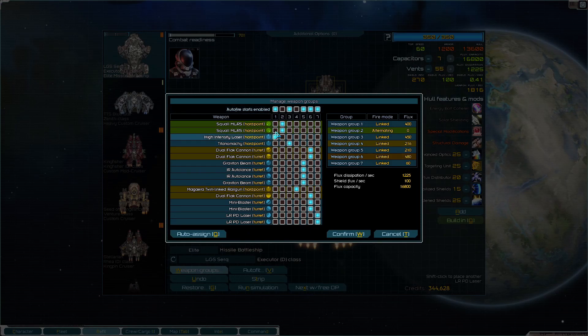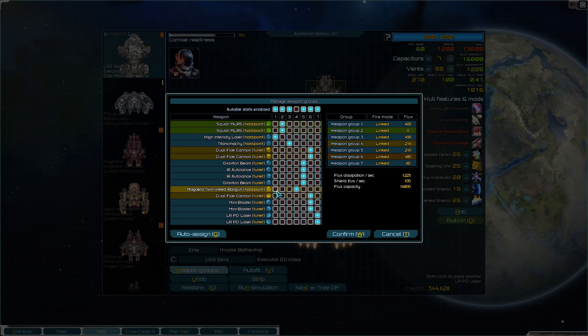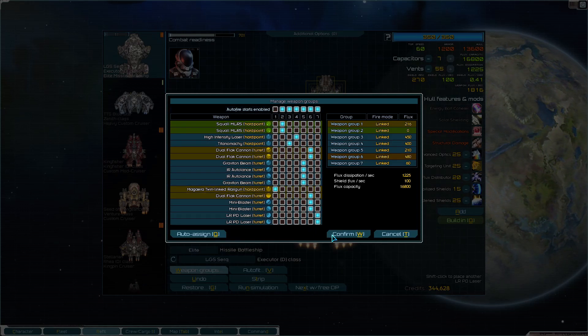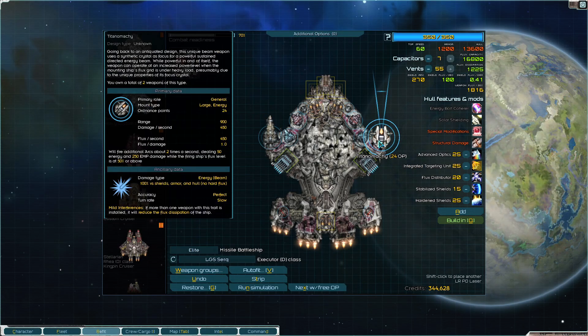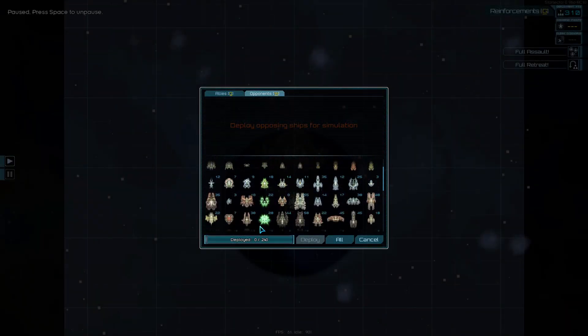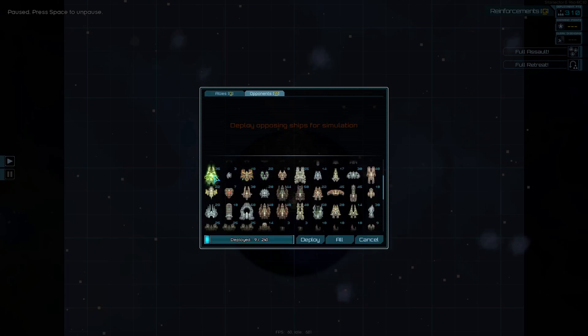Setting up weapon groups - squalls auto fire linked. I think controlling the twin-linked rail gun makes sense. Everything else should just fire on its own - these should fire all the time. I'll hold off on firing when shields are down. This is a capital, it should be able to take on another capital.